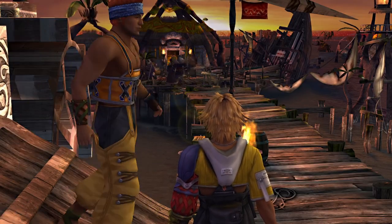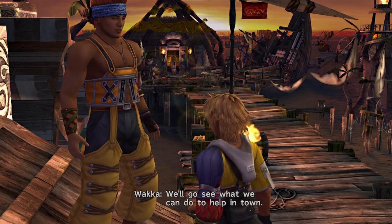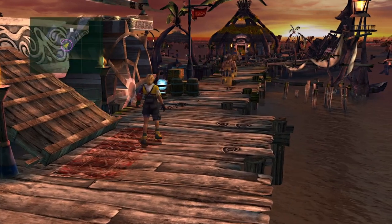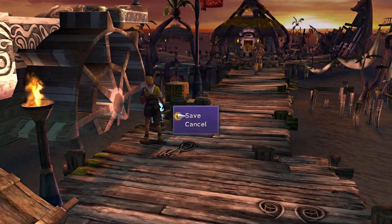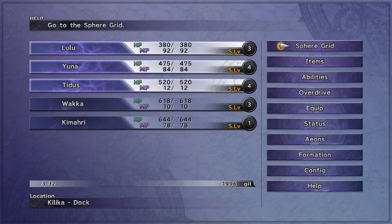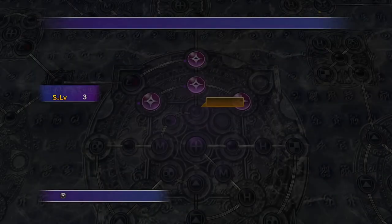Alright, here we go. We'll go see what we can do to help in town. Kilika can go do that. I'm gonna go here real quick. Let's go into the sphere grid, actually.